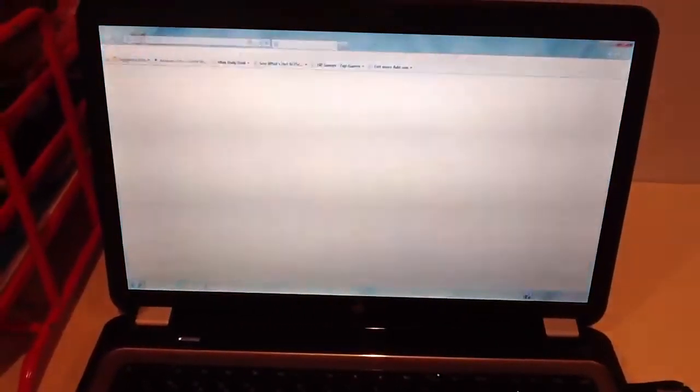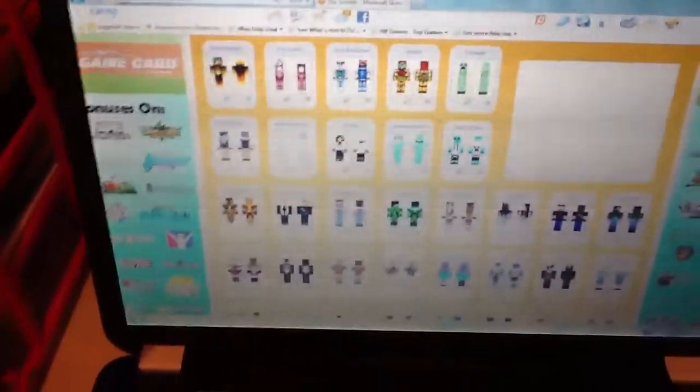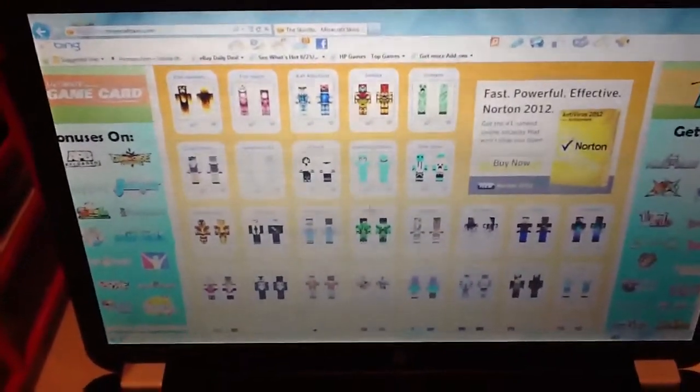First thing you do is go into your web browser. Then you go to www.minecraftskins.com and it should take you to the website. You just choose any skin you want — and letting you know, this is all free to do. So I'm going to choose this one right here, Hardcore.